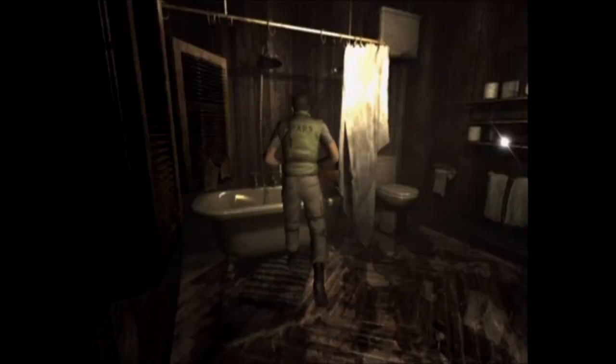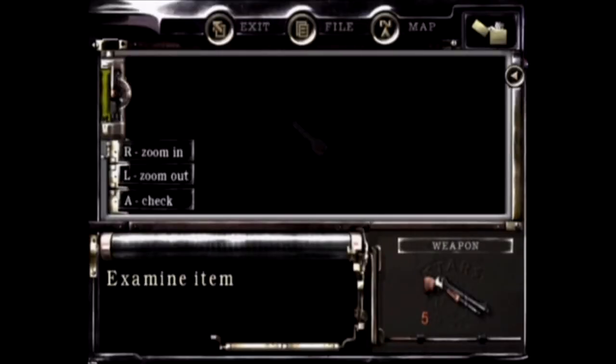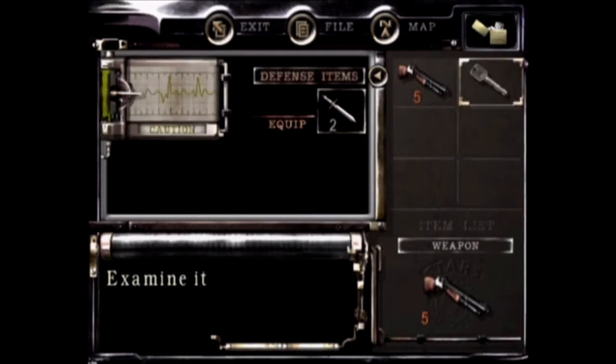Because if we do go in there, we'll be in a place that requires a key - and not the key we just found. We just found a residence key, and in here it says 001.